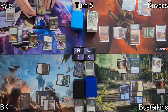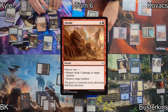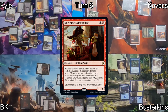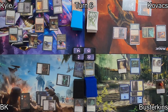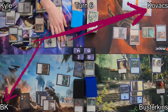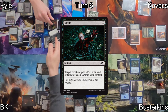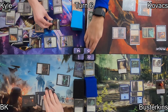I pass the turn after discarding, back over to Kyle, who plays a Braid, killing one of Kovacs' creatures. Then he casts Dockside Extortionist, generating 6 whole Treasure Tokens. When it enters the battlefield, it also triggers Cathar's Crusade, giving all of his creatures a +1/+1 counter. He forgets to put it on Dockside immediately but catches that in a moment. He moves into combat, swinging at Kovacs and I. Before damage, I cast Defile on the Soldier Token attacking me — it doesn't kill it, but it shrinks it and I only take 1.